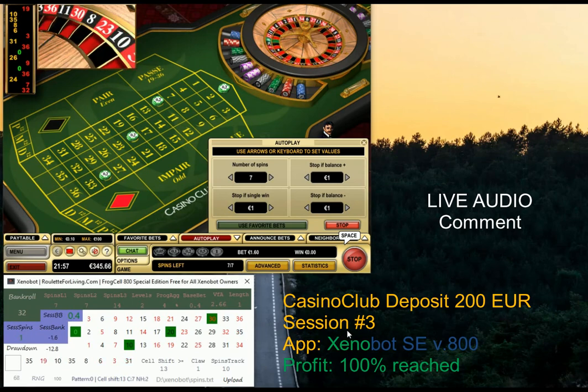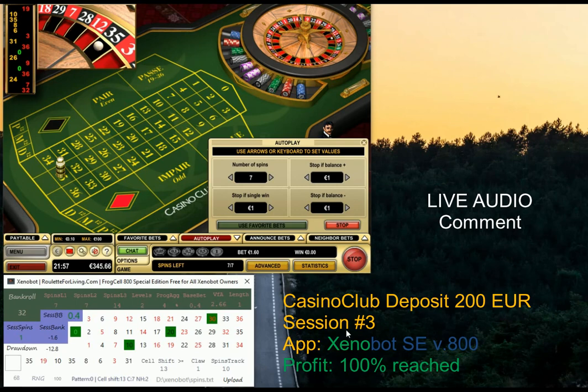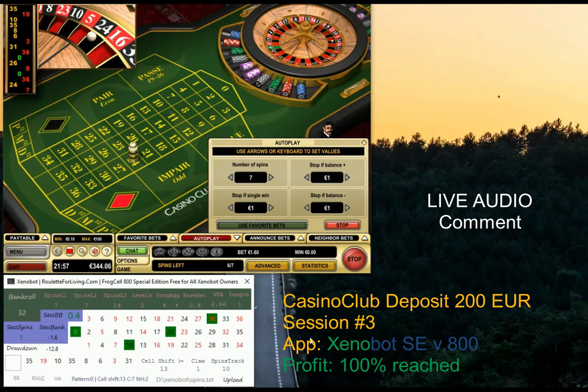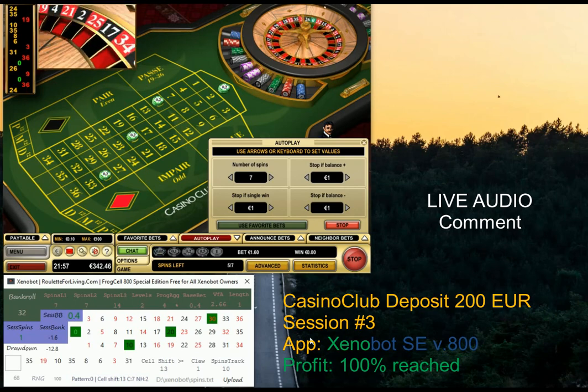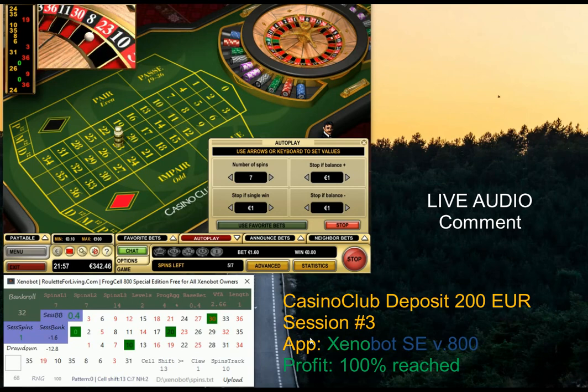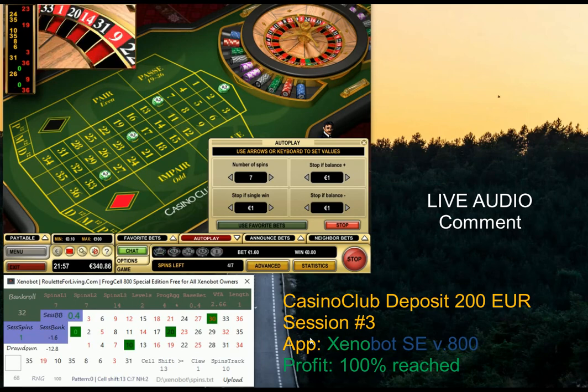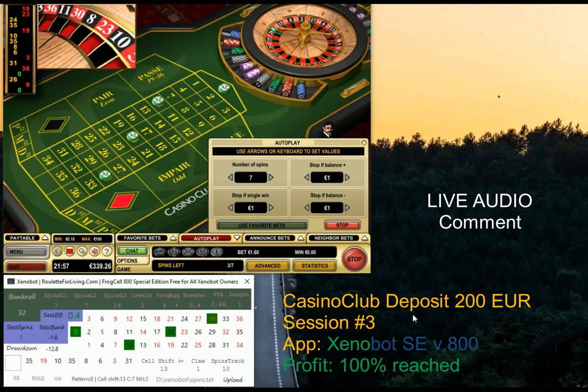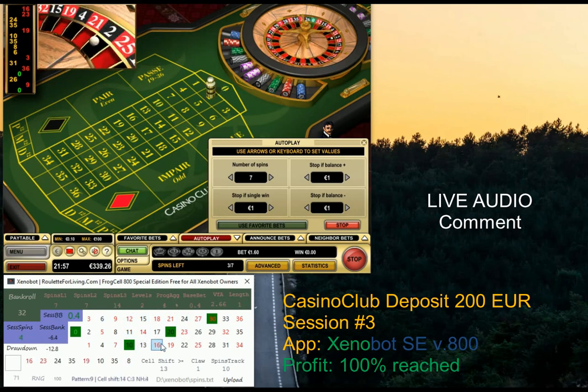My secret tip for you: if you play with this Xenobot special edition with this setup, watch the cell shift. If it's not jumping wildly between 16 and 10, but instead oscillating around 11 to 15, that's a good message — it means the statistical normal distribution of the RNG is in your favor. If you see the table behaving like that, it's a really good idea to jump in and play.